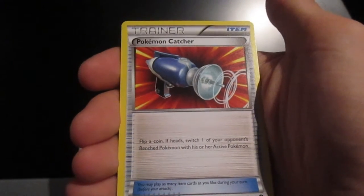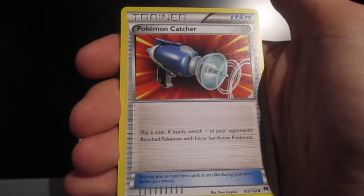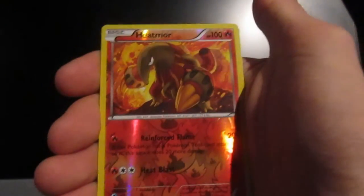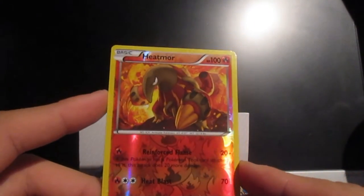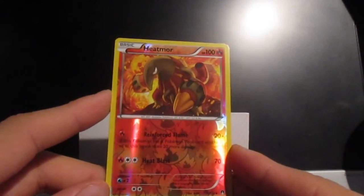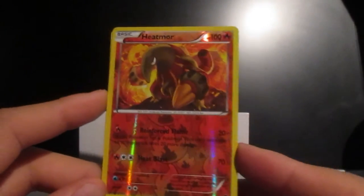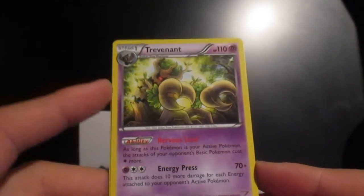Poke Catcher — flip a coin, if heads switch one of your opponent's benched Pokemon to active. Here's a holo. That looks dope — 100 HP, damn, that's the boss one. Heatmor? That's weird, it looks kind of creepy. Haven't seen this one before. Some pretty sick moves — colorless seems to be the way forward. And the next one is this creepy-looking tree with some crazy claws.